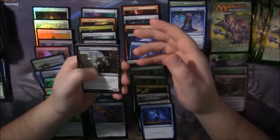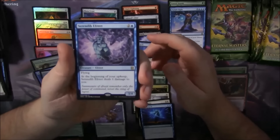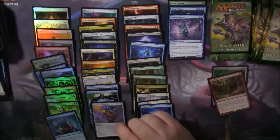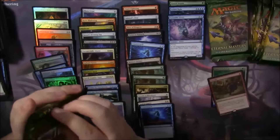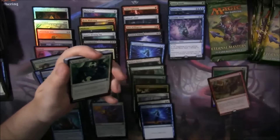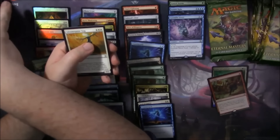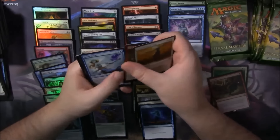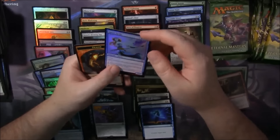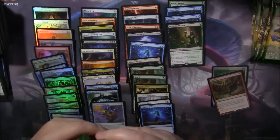We won't see Wasteland, we won't see anything like that — but we'll see what happens. I don't think we're gonna see anything crazy anymore. Serendib Efreet. And a Foil Memory Lapse — that might be worth something. Flame Jab, Sprite Noble. A Deathrite Shaman — not a bad little rare. And we got a Foil Sprite Noble. And a Dragon Token. We'll see how it goes — I always jinx it.